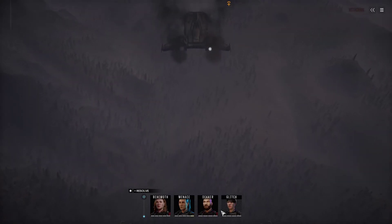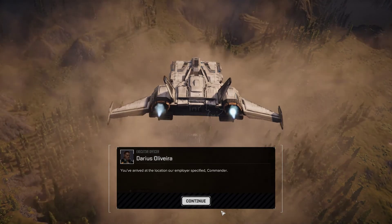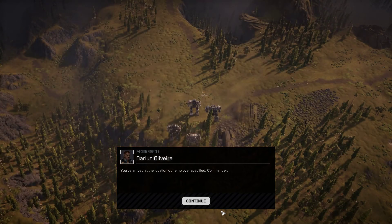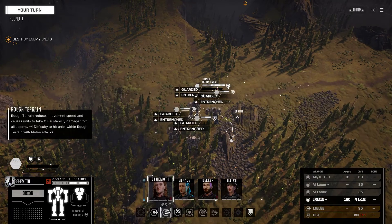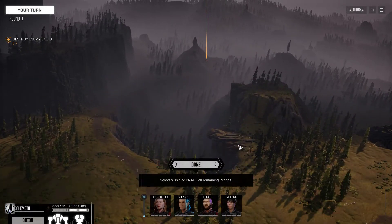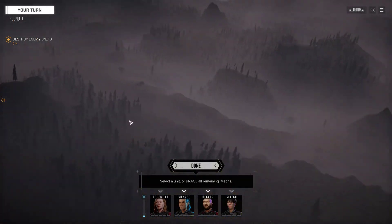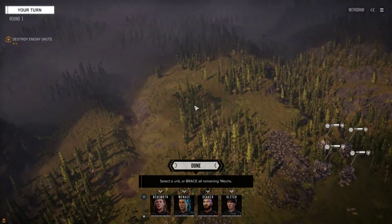My superiors in the coalition leadership would like our team to find the Directorate Lance and destroy it. So these are Directorate — we're on Mector, which is a manufacturing world. We're definitely going to face some heavy resistance, that's what I suspect. Move forward to locate the target Lance, and keep an eye out for reinforcements — they always have reinforcements. Interesting, we've found this map before.